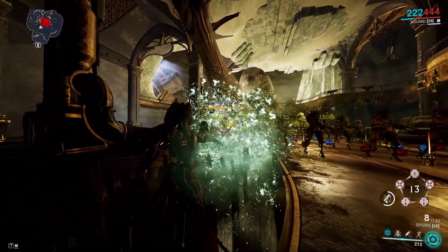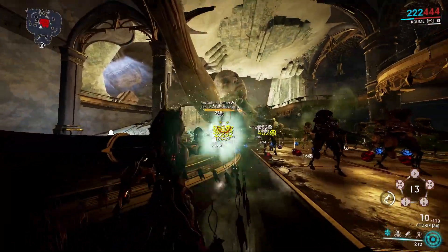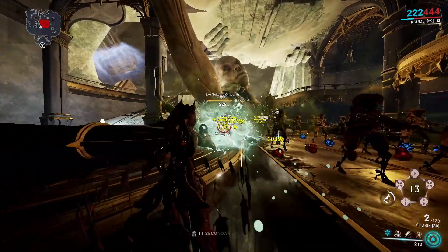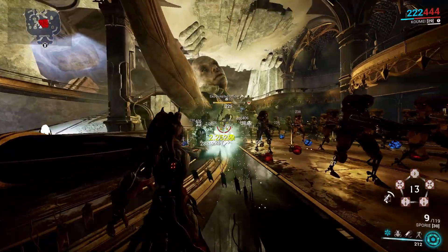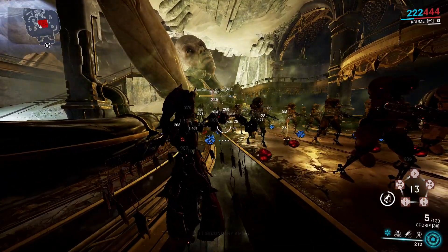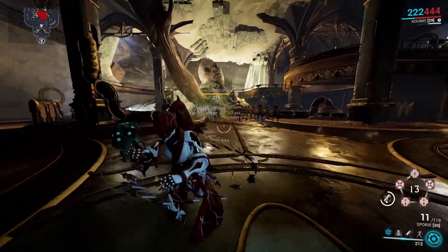There is a Lado there and it is applying random status effects, or has a chance to. It hasn't applied anything extra yet. It might be bugged, showing the icon for the wrong weapon. Now we got it — that is Cold and Toxin, which shouldn't be applied by my weapon. Corrosive is also applied because of the passive.